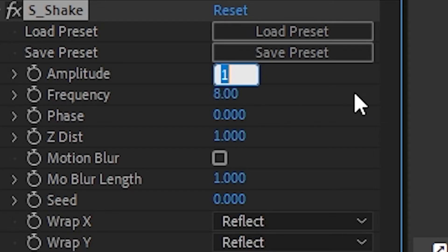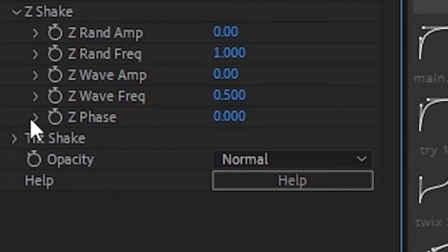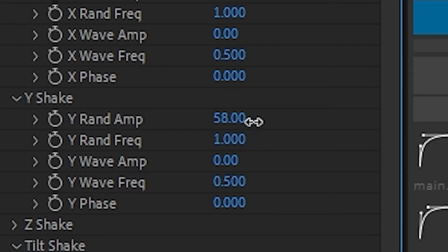So what you need to do is make the size like 3.8, the frequency like 9.2, make the X shake zero, make the Z shake zero, and make the tilt shake 4.5. Then just mess around with the wash shakes — I'll make this like 81.